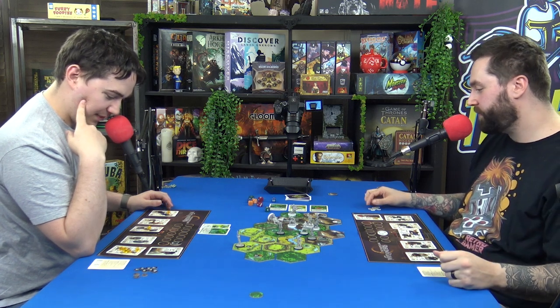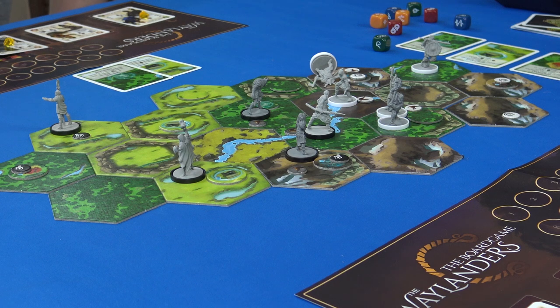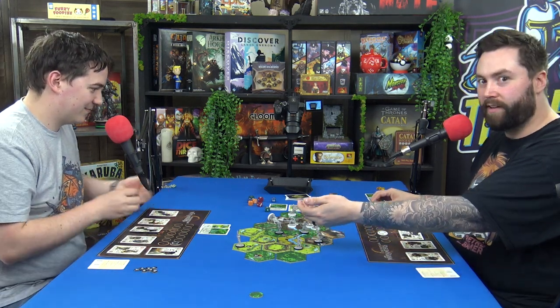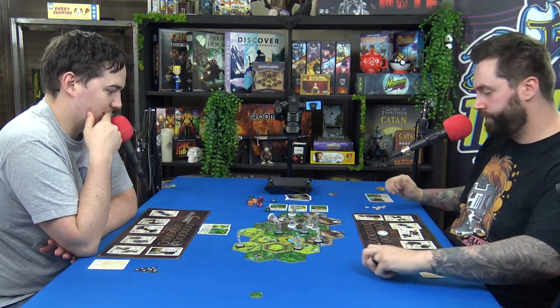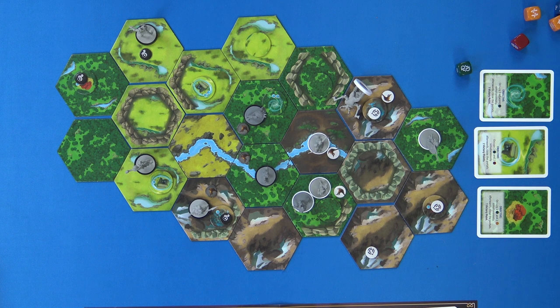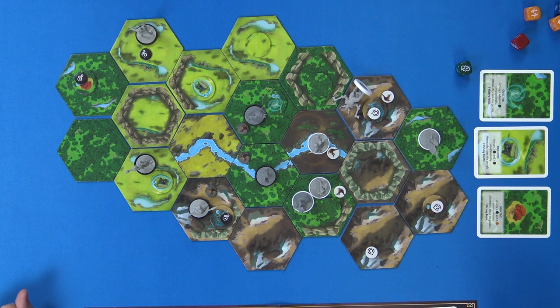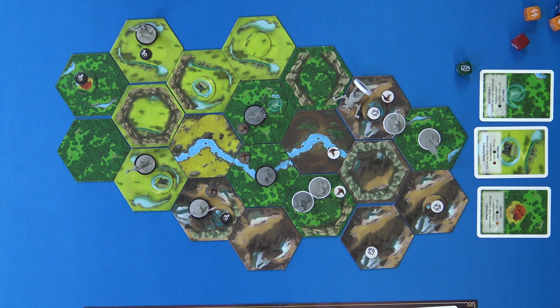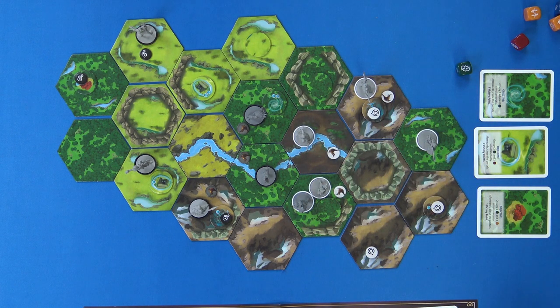You stopped me from getting two victory points — this could be the comeback of the century! I have to revive this guy first — that'll cost two or three depending on movement. If I move back for free, revive and heal for two, then move back for free — that's better. So he's up now.